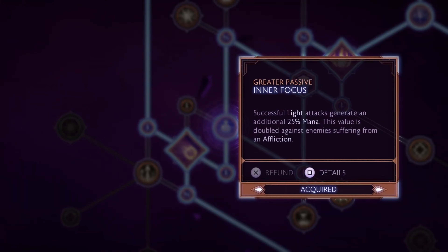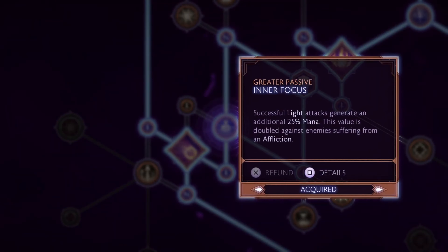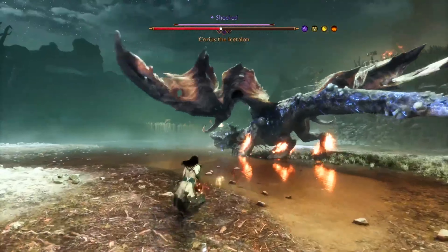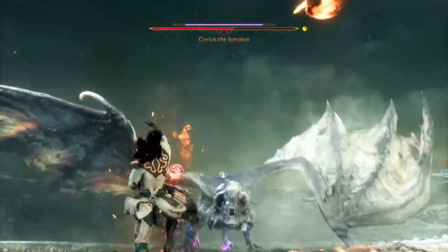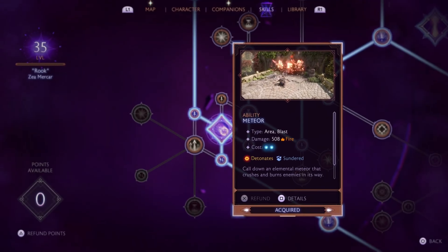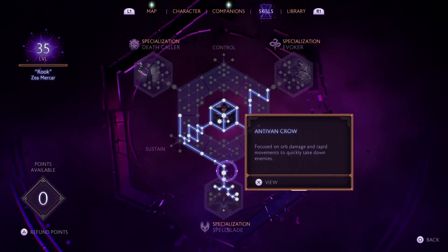Inner Focus generates 25% extra mana from successful light attacks, and that number is doubled against enemies suffering from an Affliction, like Burning. So each time I attack my Burning enemies, I'll generate 50% extra mana, allowing me to cast powerful spells like Meteor more often.